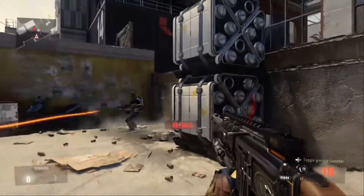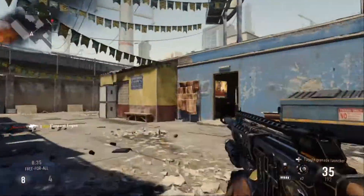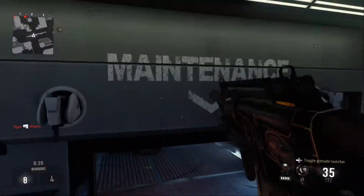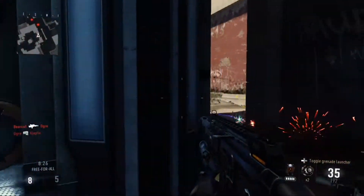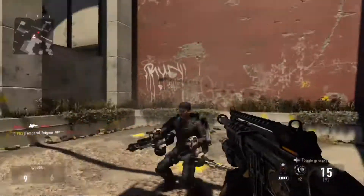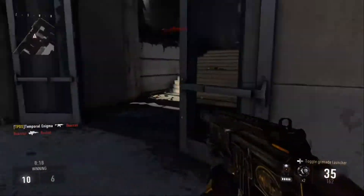For perks, I would recommend Gung-Ho, Scavenger, Lightweight, and definitely Toughness. I would suggest putting a sight on it — probably just a red dot. It's up to you, but honestly the red dot sight is probably the best one for a submachine gun.